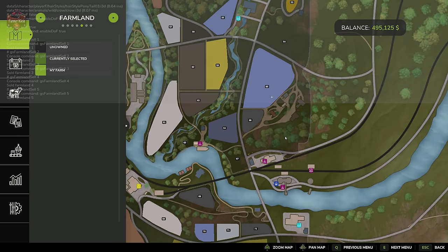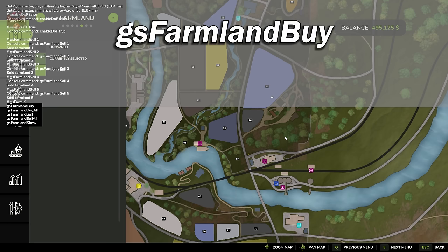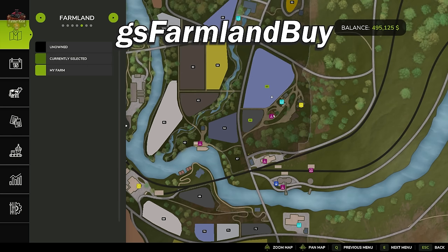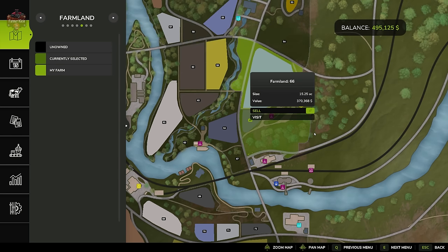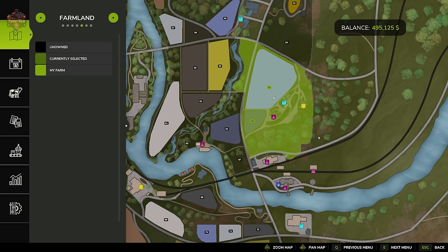Now we can decide we want to buy farmland IDs 65 and 66. There's a 'GS farmland buy' command — we enter it and specify the farmland ID we want: 65 and 66. We now own both farmland IDs 65 and 66. No money changed hands, but that's all fine and dandy.